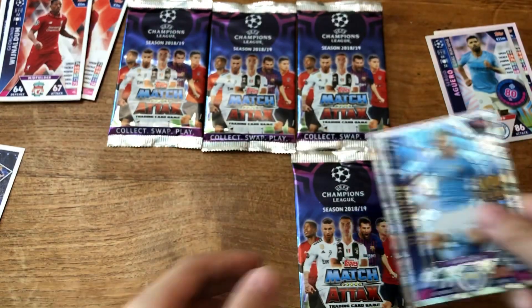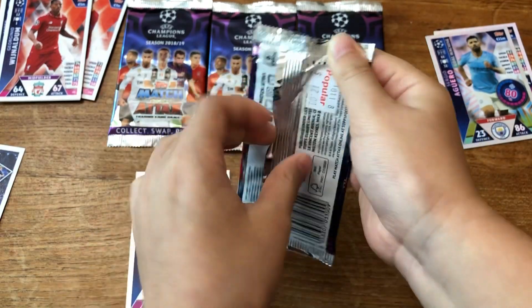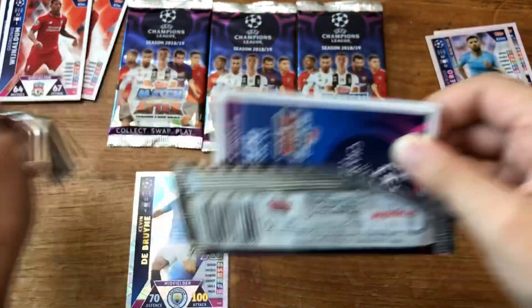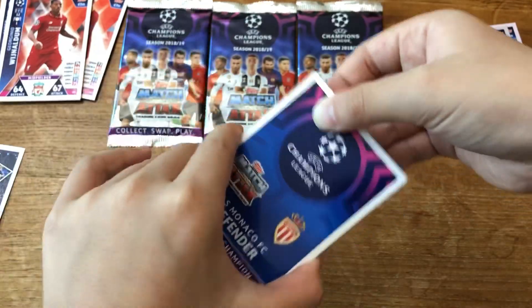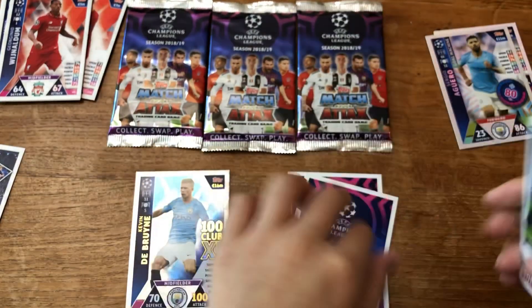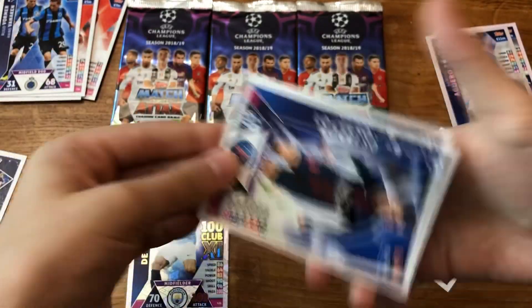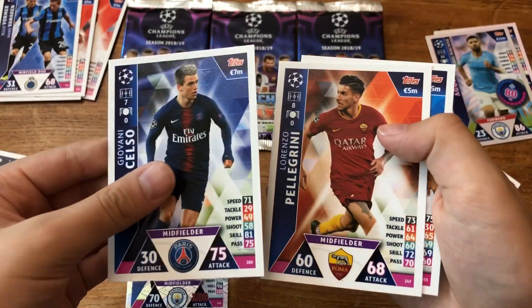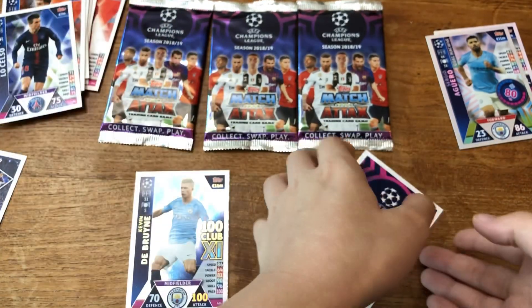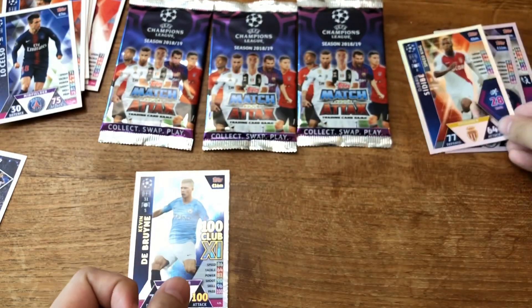Third pack — looks like we got a center-back defender. I thought it was two inserts but it's just a dual. Sorry — we have Giovanni, Lorenzo, Gorghini, Pereira, and Phil Jones. Not good normals there at all. But the insert is a Zedave Speed King — okay, not bad.